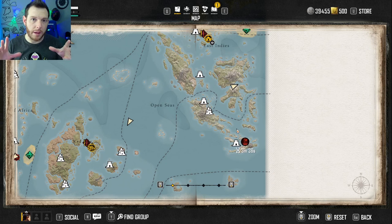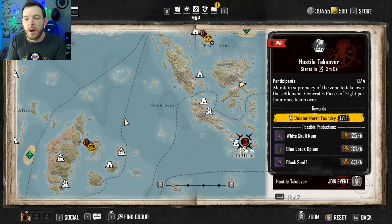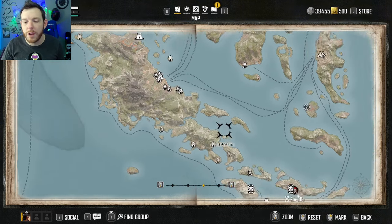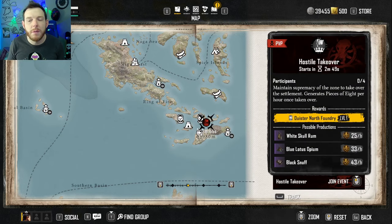Hostile takeovers don't always mean a PvP encounter if you know what to look for. As a PvE player, I'd encourage you to always look at the map when these come available — you might snipe a couple if there's nobody participating, because then it's just a PvE event. You go do the takeover, which is essentially a plunder mission — blow up some boats, blow up a couple towers, and you've got yourself a territory without fighting any other players. For example, I've got this North Foundry here, level 1, with zero out of four participants. I might fast travel over and sail close to it.